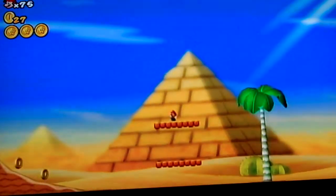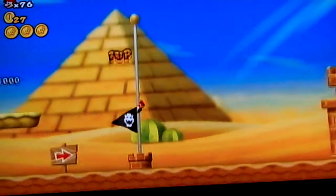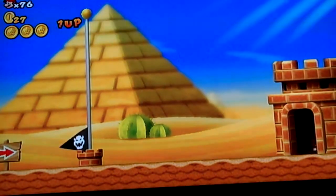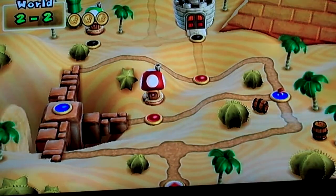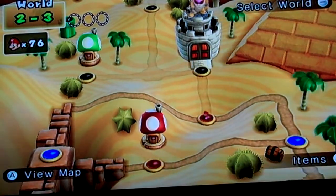Mini Mario can carry a mega power. With that level out of the way, this part of my Mario walkthroughs is over. That is the most annoying level you can do in World 2. Check that — 2-5 is done. See you later.